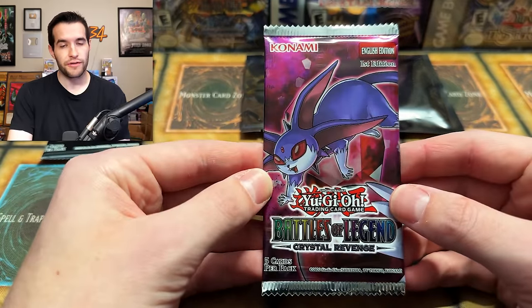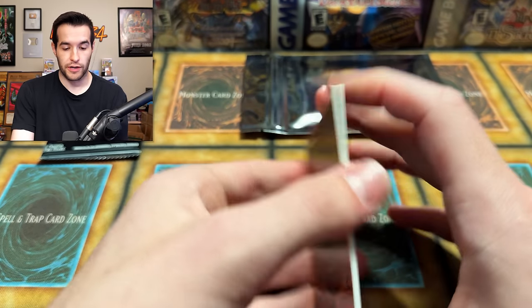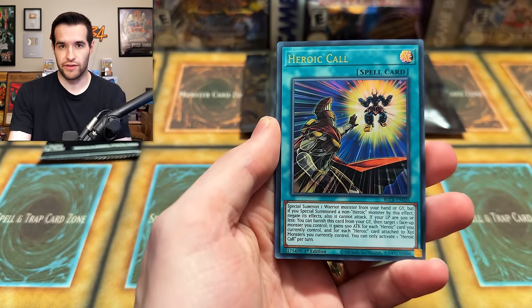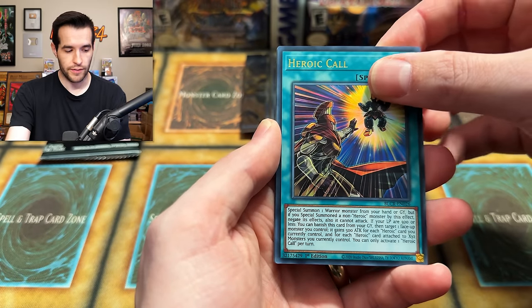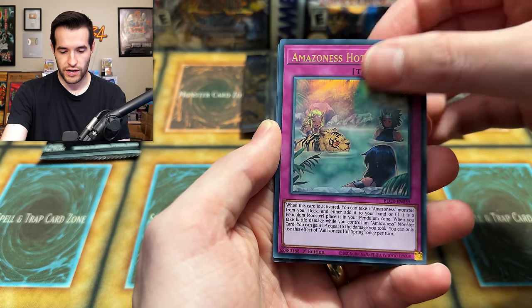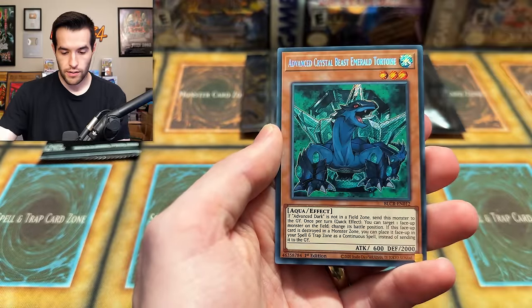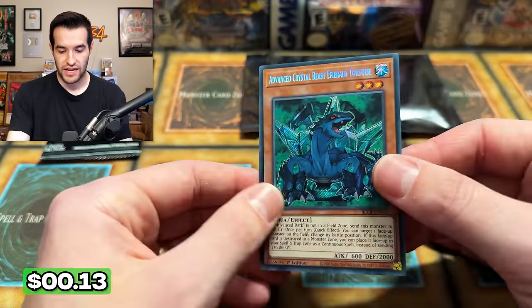Two packs left. We have Crystal Revenge — that's pretty fun. Exodia Starlight potential — the limbs have not had a reprint, so those are actually probably going to be decent, with the Exodia Head having the 25th Anniversary but nothing for the limbs. Hero Call, Hot Springs, Fright for Patchwork, Emblem, and Advanced Crystal Beast Emerald Tortoise. The Advanced Crystal Beasts are in here — we opened like 10 cases of that set, which at the time was a really long eight-hour stream.